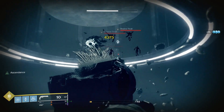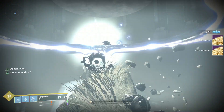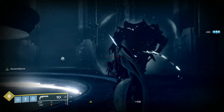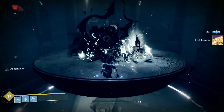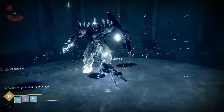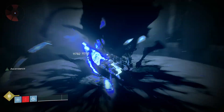Now we've got some Shadow Thrall coming to mess with me. Once you've made your way into the top area, you'll see that a lot of adds are starting to spawn, and then there will be one giant boss inside the middle. Just like with everything else we do in this game, you're here to kill it.